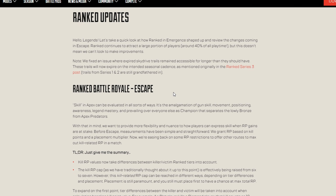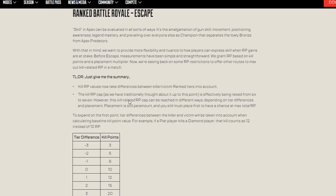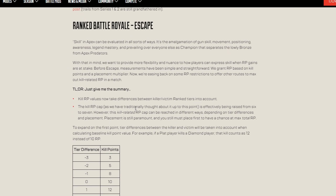For the ranked updates, I'll need more time to break this down and will have a link in the description. There's a fix for an issue where expired sky trails remained accessible longer than intended — they're going to expire on seasonal cadence. I don't agree with this; I think we should keep them. I'm a bit sad about it, especially since I haven't had much time to play ranked this season with a new baby and posting a lot of content.